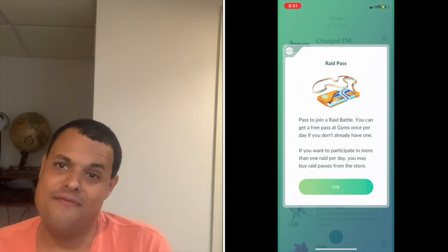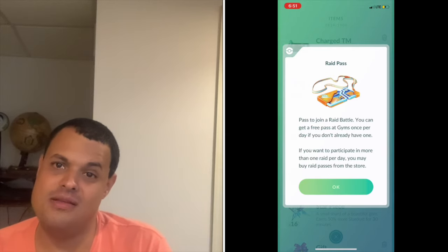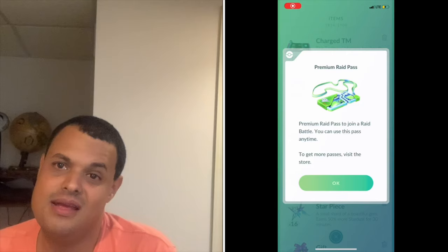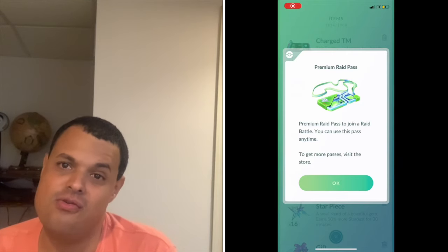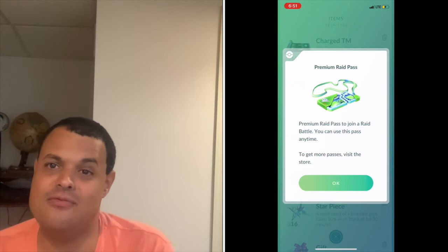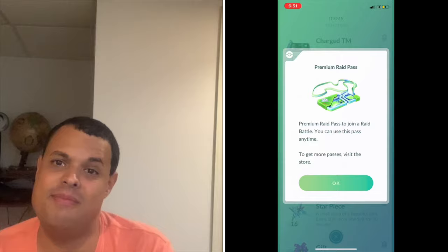After it's been spent, you have to get the pass I'm about to talk about or wait until the next day to get another free raid pass to do more raids. A premium raid pass is green and can be used any time. These can be bought in the store where Pokecoins are earned as rewards from special research events. They can be tossed out too if you choose to. An EX raid pass, which I talked about in my last tutorial, is black and is earned once you've done a raid at an EX gym. I'll be sure to post the link in the description below to that video. Free and EX raid passes can't be tossed out like premium raid passes.